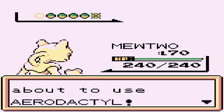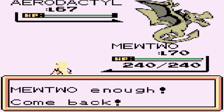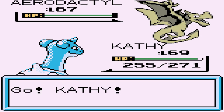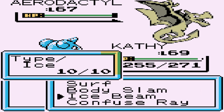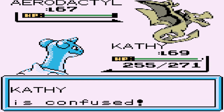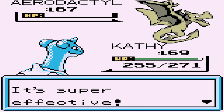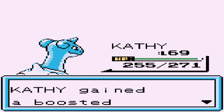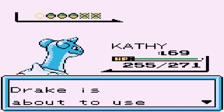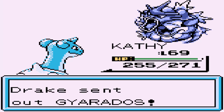Mewtwo wins. Drake's coming out with an Aerodactyl - definitely faster than us, so let's go with Kathy and Ice Beam for the win. We got confused, come on - yes, Ice Beam finish it. Aerodactyl no more. He's using a Gyarados, so obviously switching out to Kid Thunder. Thunder from Kid Thunder - looks like quadruple damage on Gyarados, say goodbye.